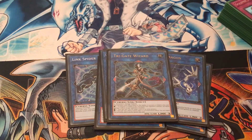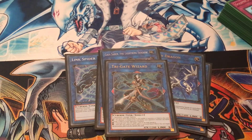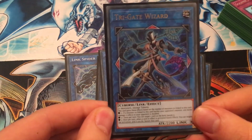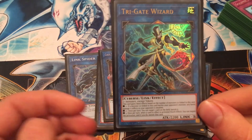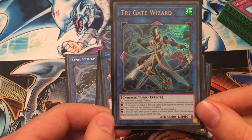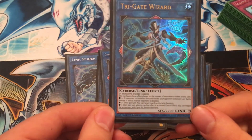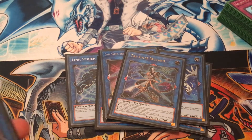One Trigate Wizard — two monsters, no tokens. It gets different effects depending on the number of mutual co-links. One co-link: battle damage your opponent receives is doubled. Two co-links: once per turn you can target one card on the field and banish it. Three co-links: once per turn when a card effect is activated, you can negate the activation and destroy it. It's hard to get three co-links with that card, but it's pretty cool if you do.